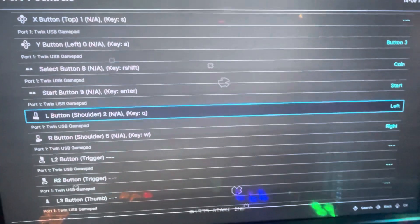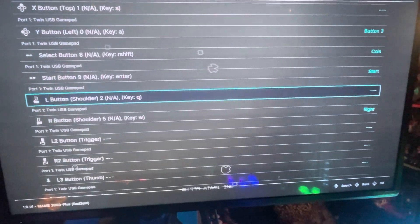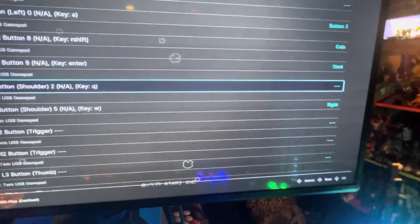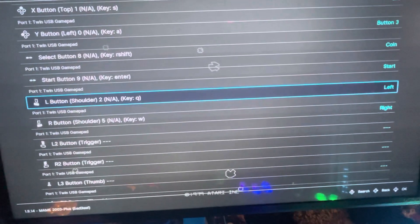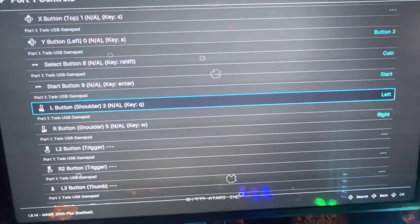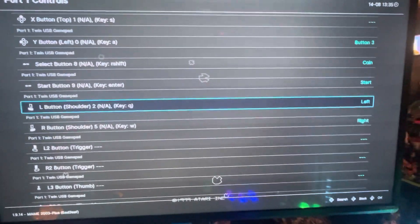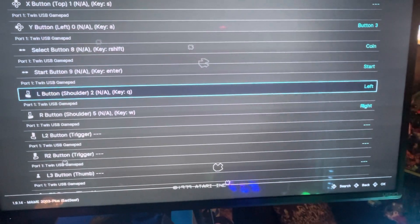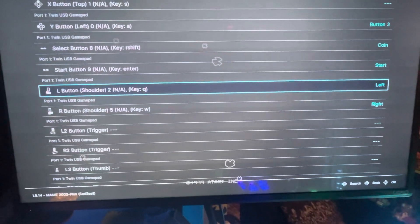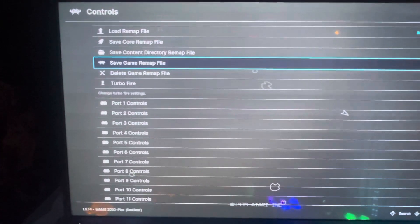I figured out why it was glitching in the MAME main menu. My L and R triggers - the two buttons I wanted to use - were set to nothing in RetroArch, meaning they were inactive. If they're inactive, even in the MAME menu you can't assign them. I checked the RetroArch menu and sure enough they were set to nothing. The fix is to set them to any active input in RetroArch first - I set them to left and right. Once they're active you can then remap them in the MAME menu to anything you want. Since I already had left and right mapped, it worked right away. Now I can use the joystick or those two buttons, or go into the MAME menu and switch to anything.